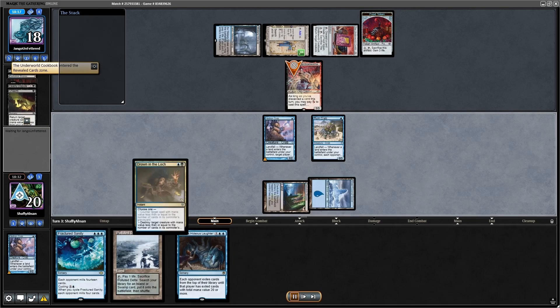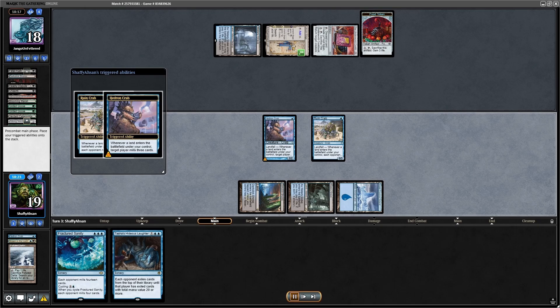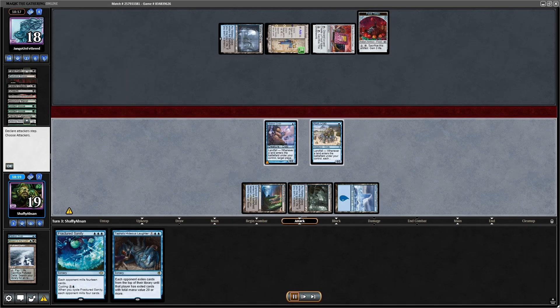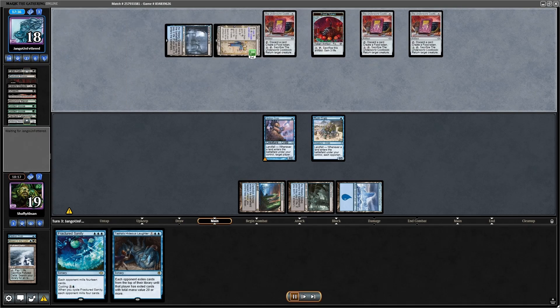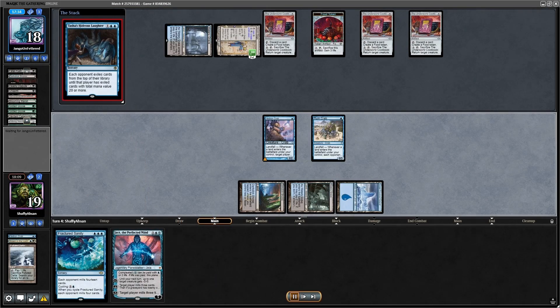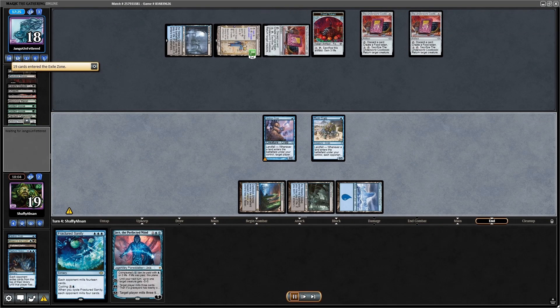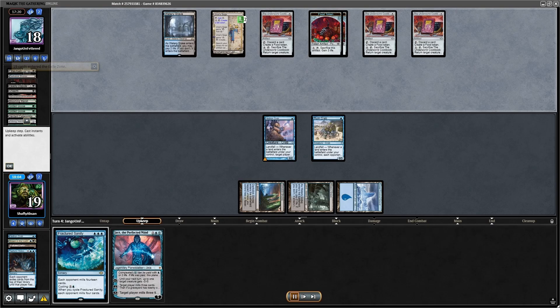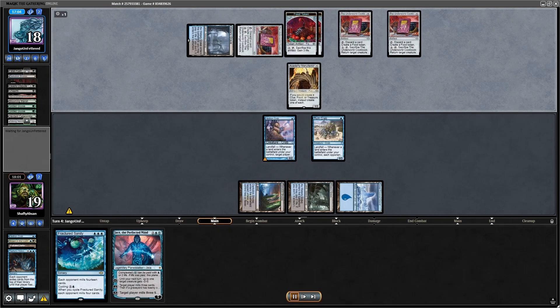I get my Polluted Delta triggers. I kill that Asmo because I don't need them rushing any of that out — I'm not really that hasty for a Fractured Sanity trigger. Things do get a little tricky in this game, but I'll let you see how that eventually pans out. I play the Tasha's, hoping to mill a couple more. I was hoping to get them down to 16 or 15, but oh well — 18 is fine, and if I can find another land, the Jace is going to be great.